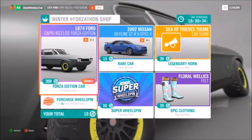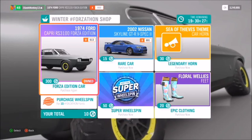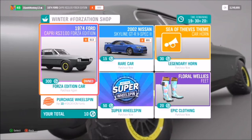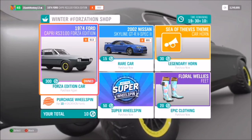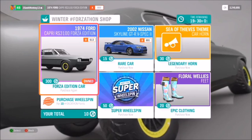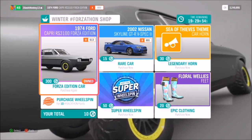So there's something to do every hour, every day, every week — and you earn Forzathon points. Here's the Forzathon Shop: a really nice collection of rare items, and every week when the season changes its stock refreshes. You don't lose any Forzathon points — you can save them as long as you want and wait for the perfect item. It's a way to guarantee getting a reward without any RNG ruining it for you, unlike wheelspin. For example, the Ford Capri Forza Edition is in the shop with a set price.